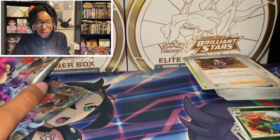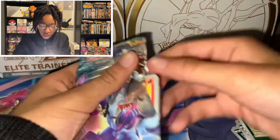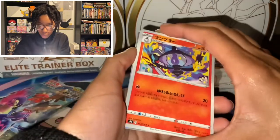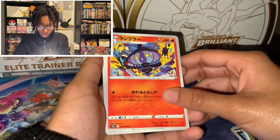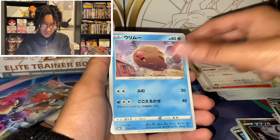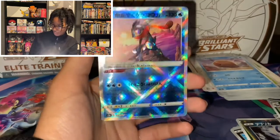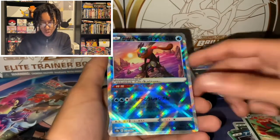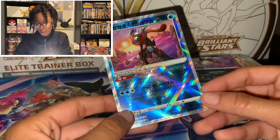Two more packs left — this is honestly really cool. Cards: Lampent, Flinchards, Hoothoot, Swinub, Overqwil. What is this? What am I looking at? Is this a special Reverse Holo Greninja? Wait — Reverse Holo Hoothoot. Okay, that's kind of hard to look at.